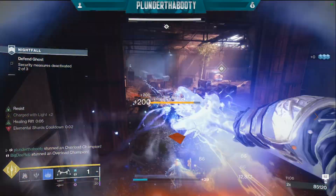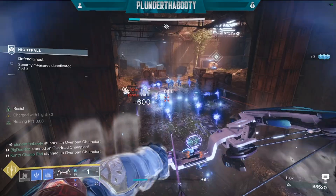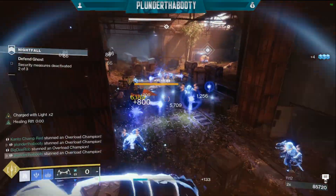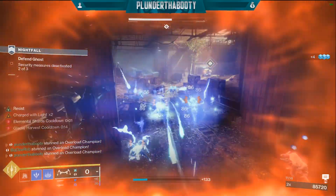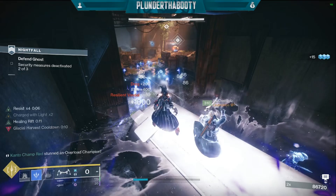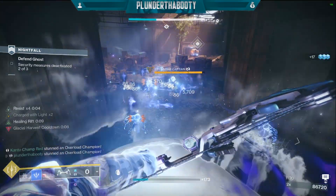You can see the continuous loop of our buffs on the left hand side of the screen that shows damage boost, shielded, and the two most important ones: charge with light times two and resist times four or five. That's because of the new stasis mods we're using and the fragments that we're taking advantage of.